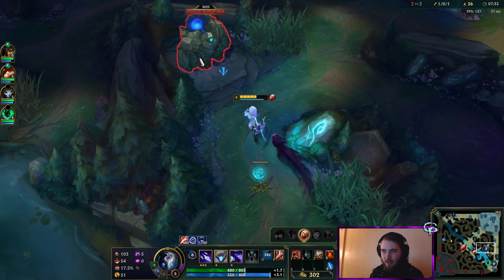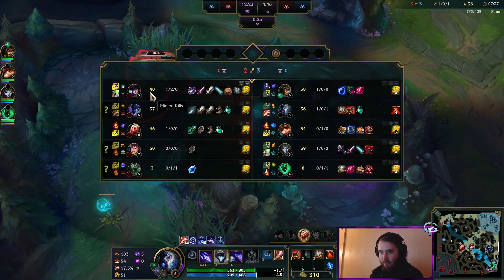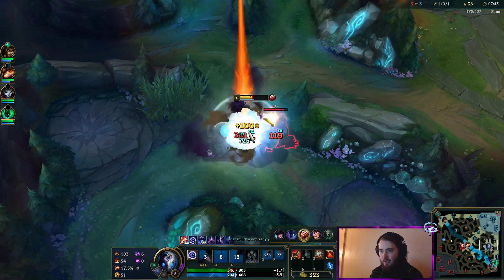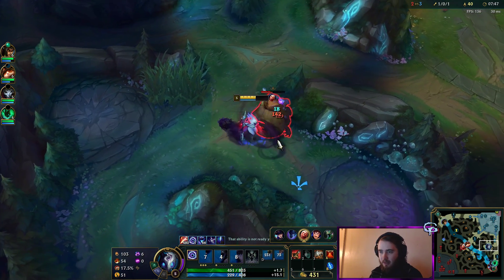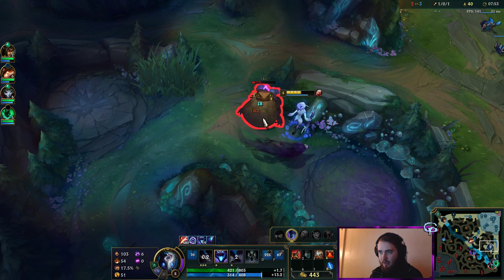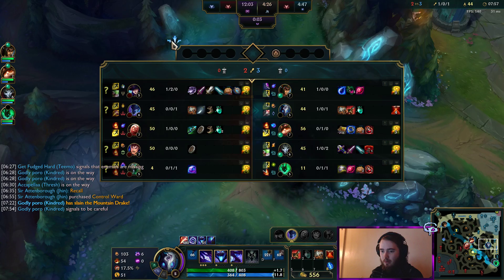We can just hope that Teemo has some pressure over Vlad and maybe gets in early on Grievous Wounds so he can get the healing reduction. After that, that shouldn't be too bad. I might go for a gank bot — but we see Noct right there. Noct is actually a little bit ahead of me in level, even though we're about even in farm.